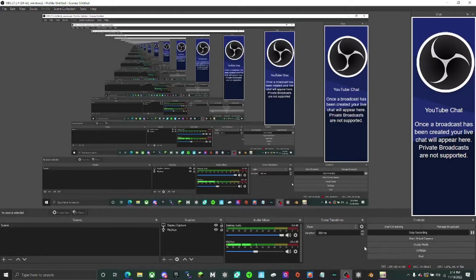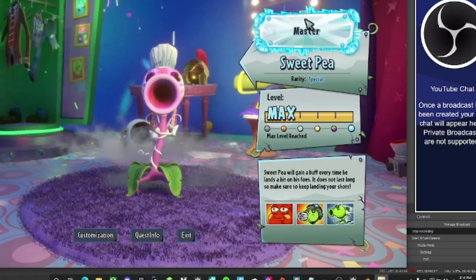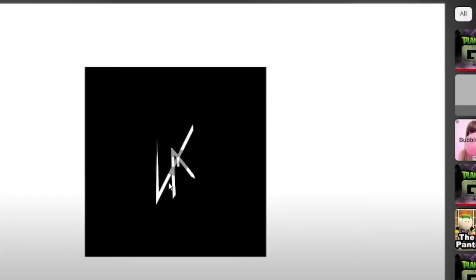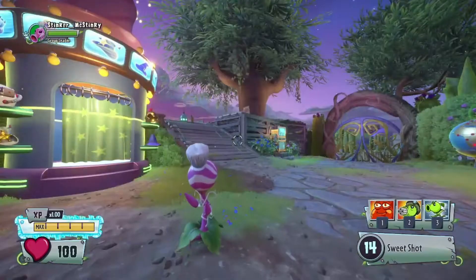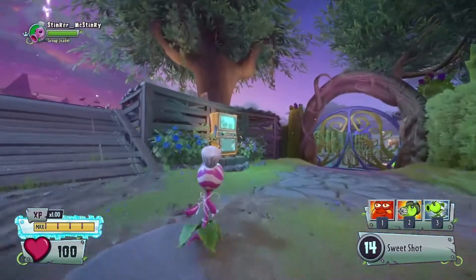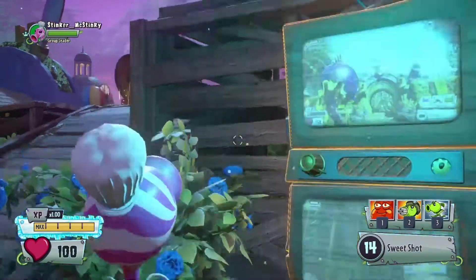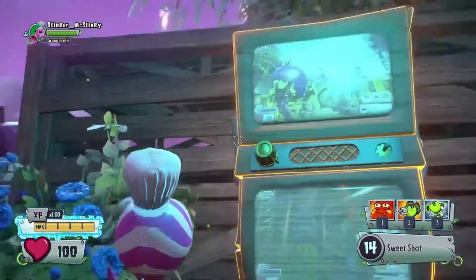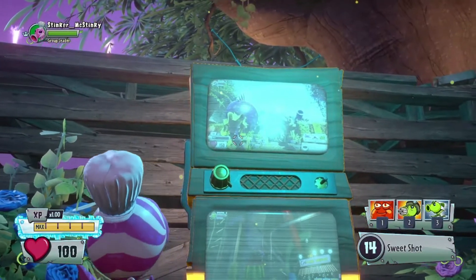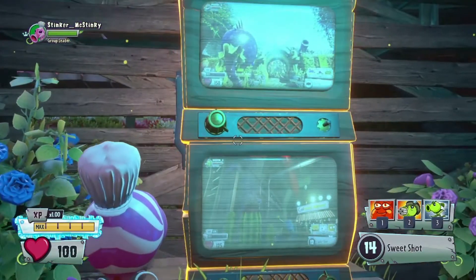Okay, this is Project Visionary — we got the split screen menu. Fun fact about the split screen menu: Chomper uses 150 health, the Garden Warfare 1 value.